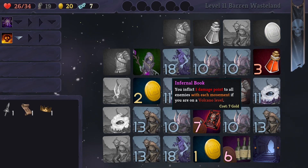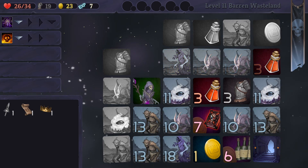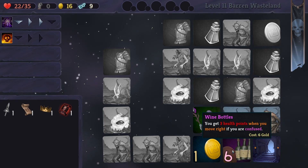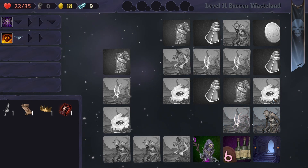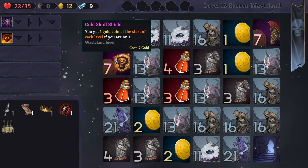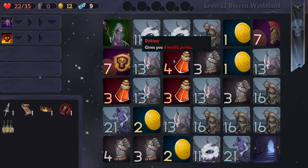We've got a lot of money. You inflict one damage to all enemies with each movement if you're in the volcano world — let's go a fire build! What's this — get three health points when you move right if you are confused. I don't really want that but we're going to pick it up. What's this — you get one coin at the start of each level if you are on a wasteland level. I don't really want that either. We could go across, across, down, across, across, down.